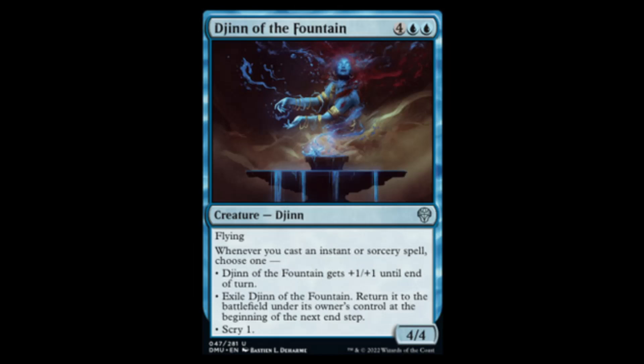Next we have the Djinn of the Fountain — two blue and four for a 4/4 flyer. Whenever you cast an instant or sorcery spell, you can give it a plus one plus one counter, then exile the Djinn and return it to the battlefield under its owner's control at the beginning of the next end step. It's an interesting blue win condition that can protect itself. I think it'll be good in draft.